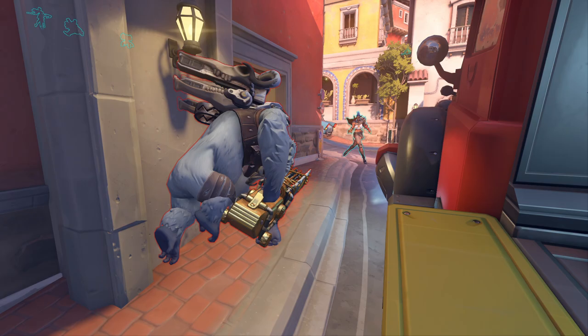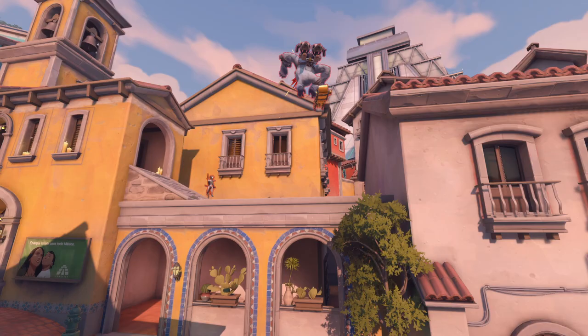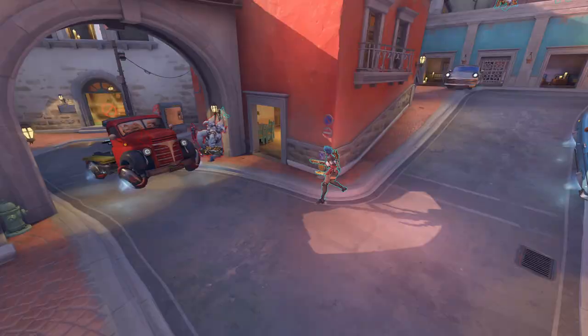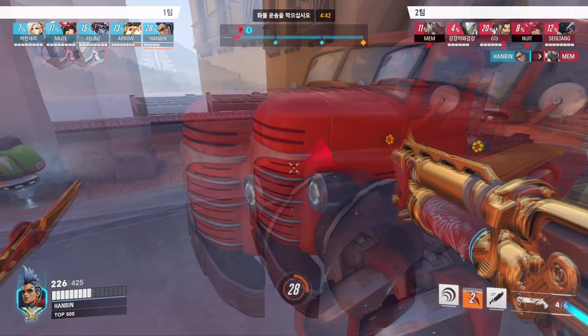From the enemy Winston's perspective, he leaps away because it's disadvantageous to brawl a Junker Queen who has higher burst, the ability to inflict wounds, and even a Shout for sustainability — but he got completely outplayed by Hanbin. Facing off against Junker Queen after being knifed only increases her value, so the best Winston can do is fall back and stay out of her range.